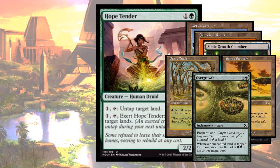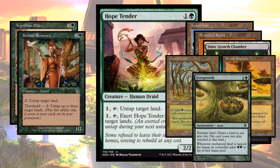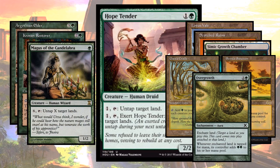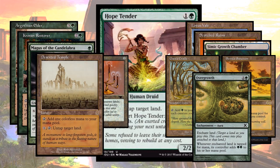Hopetender is not the only creature that does this. Our Gothian Elder, Krosin Restorer, Magus of the Candelabra, or an actual Candelabra if you have that, or a Deserted Temple. So if you're running a lot of these other untapping land creatures, Hopetender can slot right in.